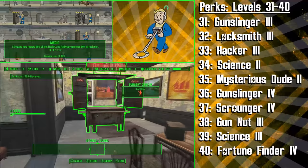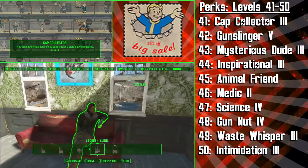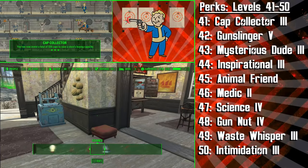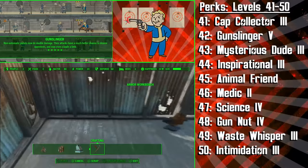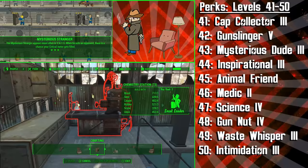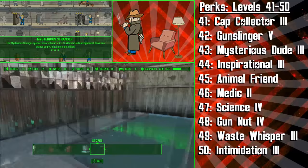At level 41 we're getting the third and final rank of Cap Collector, and this will give the Diplomat the opportunity to invest a total of 500 caps to raise a store's buying capacity — this perk saves you a lot of time when it comes to making bank, you've got to spend money to make money. We're then getting the fifth and final rank of Gunslinger to deal double damage with our pistols, and also have a bigger chance of disarming opponents with our attacks — there's also now a chance that pistols will cripple our targets. Following this we're going with Mysterious Stranger 3, and this makes him have an even bigger chance to appear in VATS, and there's a chance that when he kills an opponent your critical meter gets filled. While this character isn't using critical hits left, right and centre, this is still a nice effect to have.